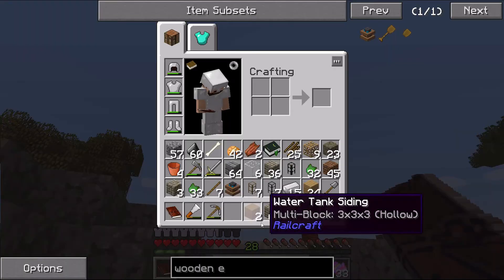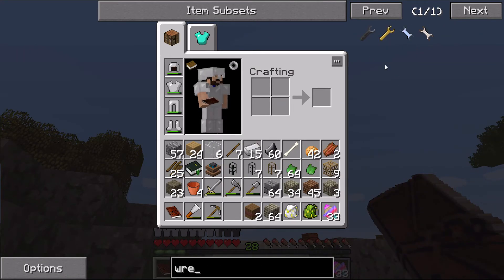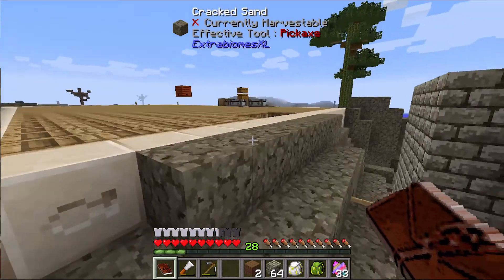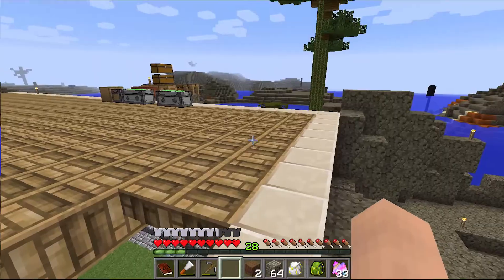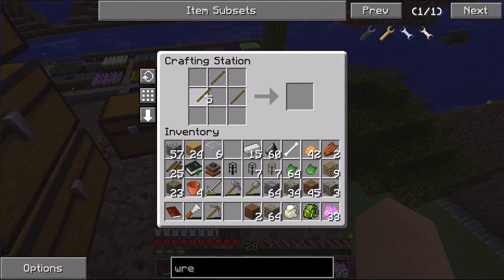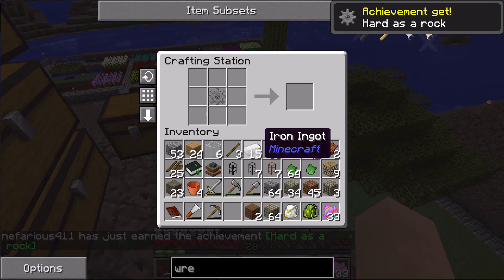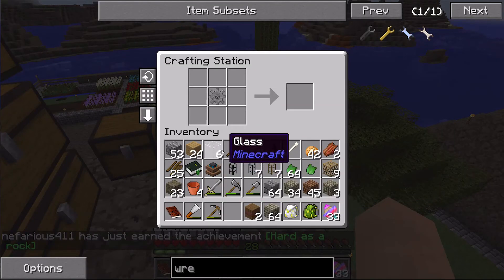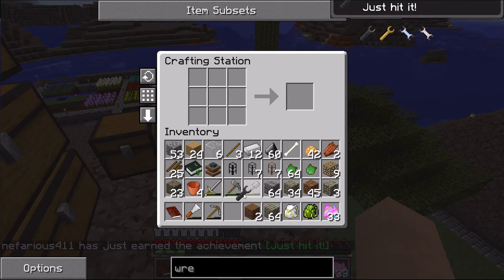I need to create a wrench to redirect the pipe flow. A wrench requires a stone gear and three iron ingots. To make a stone gear, you surround a wood gear with cobblestone. I should have everything I need for that — lots of achievements firing off in BuildCraft!